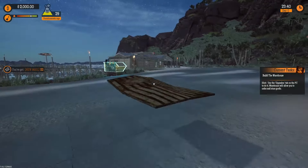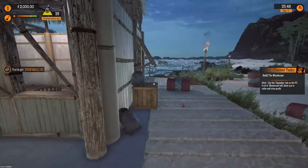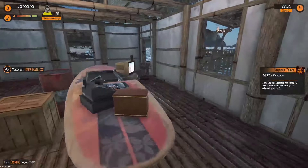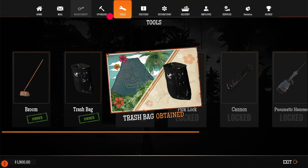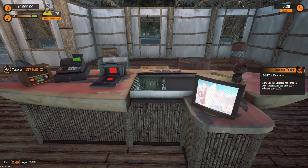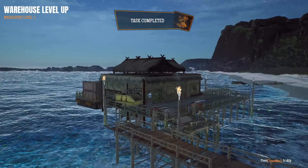Whoa! That's never happened to me before — we just went on a little flying trip there. That was fun. I'll save all this cleanup for later. Let's go to the tools — before we upgrade and open the warehouse, let's get the broom for $50 and the trash bag for $50. We started with $2,000. Now we've got a couple of tools to help this cleanup go a little bit better. Now we can go to upgrades and get the warehouse opened up. That's a good-looking warehouse.